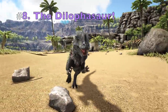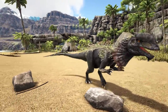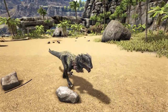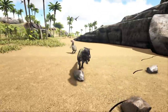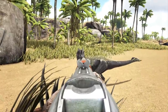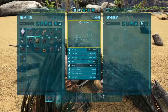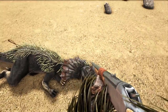Coming in at number 8 we have the Dillo. If you thought taming a Raptor was easy, you have not met the Dillo. These guys are a cinch to tame — you can easily outrun them with base movement speed. The only thing you need to watch out for is their Poison Spit, which can blind you and slow you down, but it's easily avoidable. You don't need to waste a boomerang on this guy — you can just trank them in the head and knock them out really quickly. Because they are so small they have a fast metabolism, so food drains at a fast rate and you can chuck a bunch of food on them and they'll be tamed up in no time. Number 8 is the Dillo.